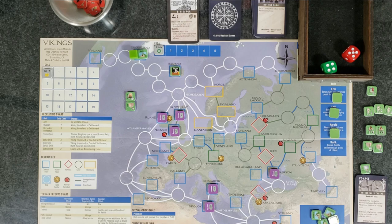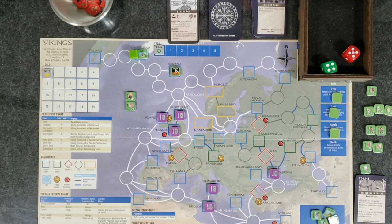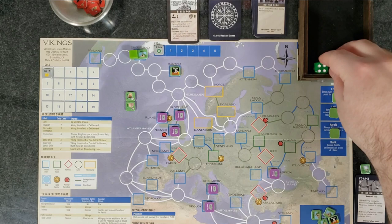We're going to spend our last gold — down to zero — and settle here in Greenland. Remember, that was one of our objectives: two settlements, one must be in Greenland or Vinland. Now we have a settlement in Greenland. Doing the best we can. Let's wrap around to the next turn. Trade segment — no trading to be done. Reinforcements — we're at zero gold so we can't get any. We're going to move. Let's head down toward Scotland — we could do that quest and maybe drop a settlement there to win the saga.